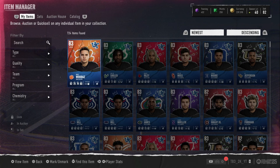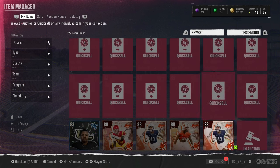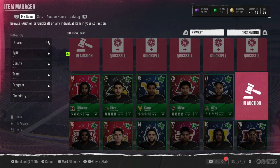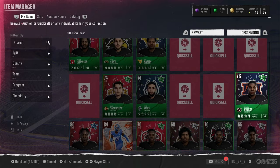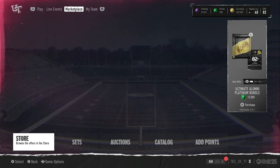We're back to the video — we're reopening Ultimate Alumni training packs. We have plenty of training right here. We're seeing if these packs are actually good or awful. Like always, we got 30,000 training — that is a lot. Let's quick sell some of these other cards so we can get some extra training. We're up to 31,000 training.